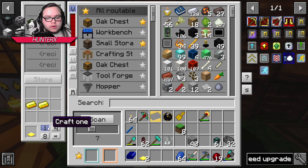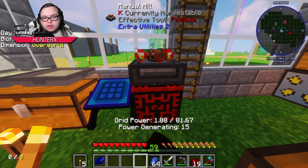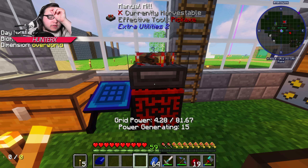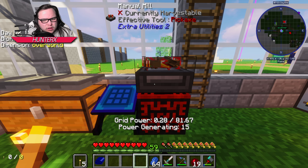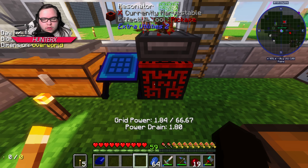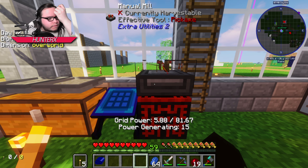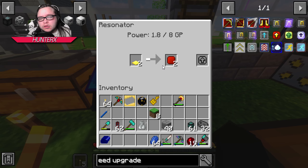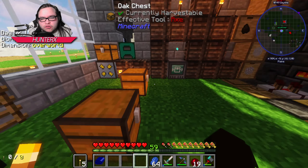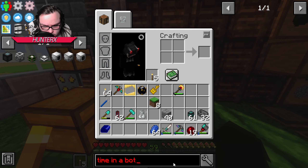What does it cost to make speed upgrades for this guy here? I don't think it costs much, just a little bit of gold, and we want four of them. That should be good. I don't think I can speed this up by doing this - I mean it makes me generate 81 which is weird. Oh, this is generating 15 grid power! I did not know that.